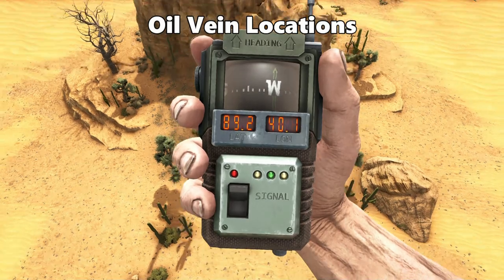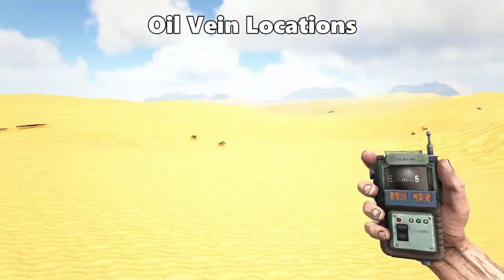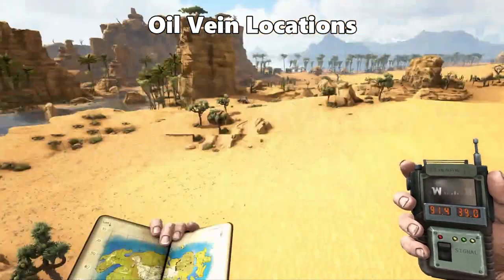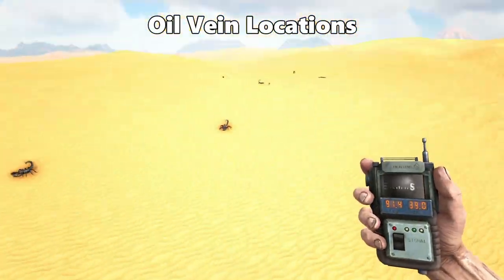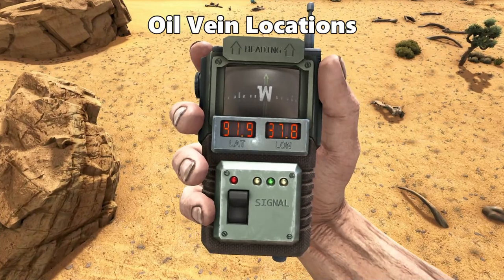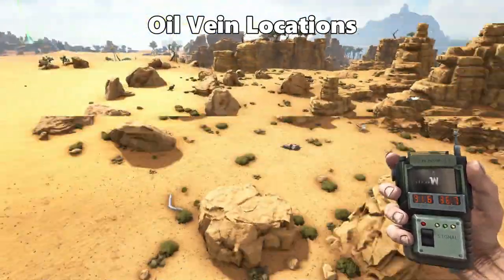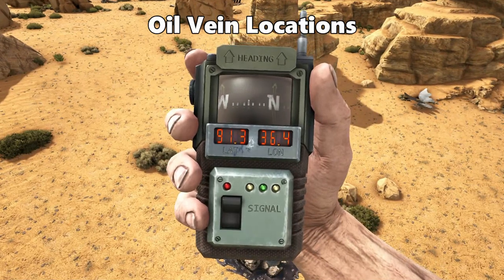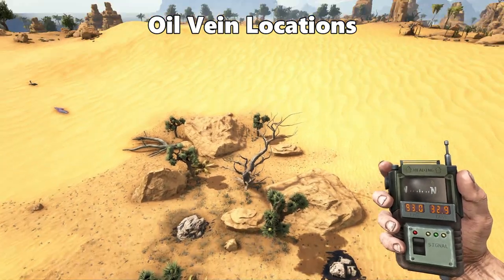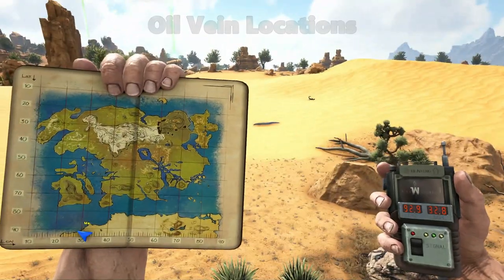The next oil vein is at 89.2 latitude and 40.1 longitude, right on the edge of the desert next to a big rock. The next vein is at 91.4 latitude and 39.0 longitude, very close to the last one. Sticking to the edge of the desert, there's another at 91.9 latitude and 37.8 longitude, then another at 91.3 latitude and 36.4 longitude. The last two are located next to each other right at the edge of the desert near the wall barrier at 92.9 latitude and 32.8 longitude.